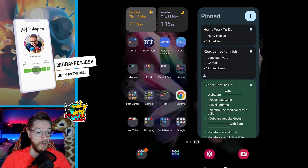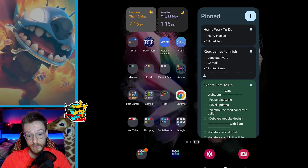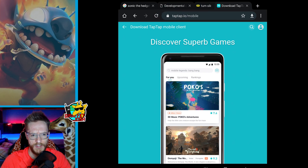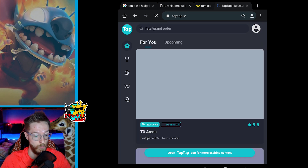First of all, you're going to want to go to your web browser — Chrome, Samsung browser, Firefox, whatever you're using — pop it open. Then you're going to Google TapTap. Now TapTap is a legit store. I think it's more of a Chinese-orientated store; there's a lot of different things in there. You can load up their page, or just click the top link in the description, which is going to be the correct one.